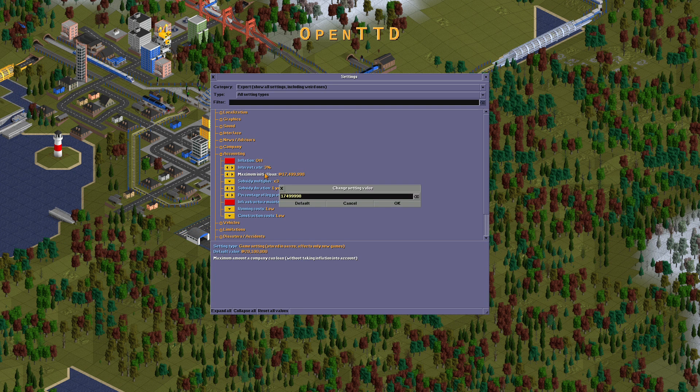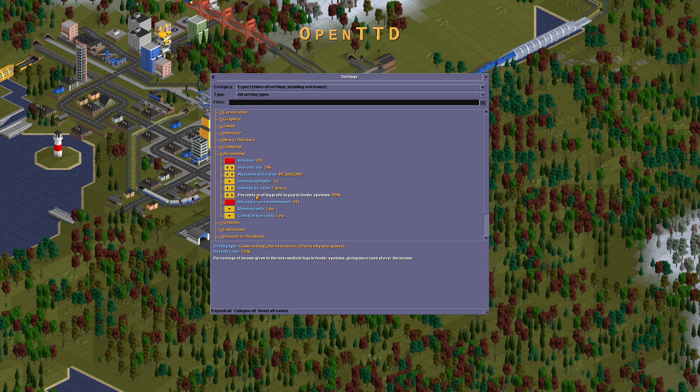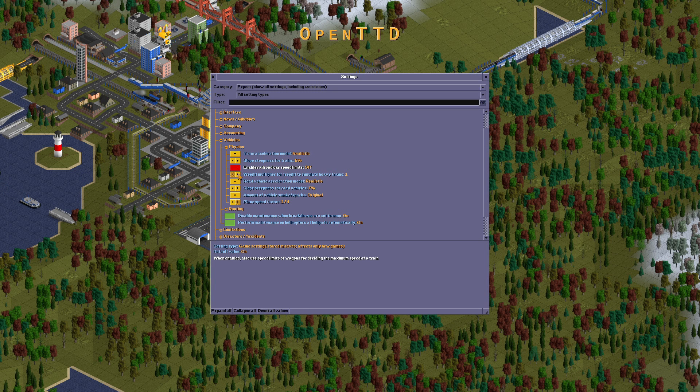Accounting inflation should be turned off. The initial loan should be about 25 percent — approximately 2 million 680 thousand. Subsidy multiplier: about two years should be 80. Infrastructure maintenance should be turned on before 2000. Running cost is low. Vehicles are 70. Vehicles realistic: five percent. Car speed limits: two times faster than five percent realistic, two.